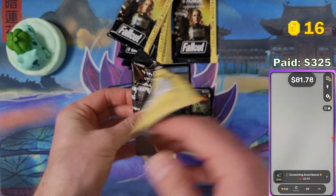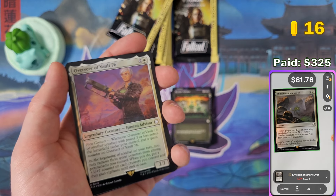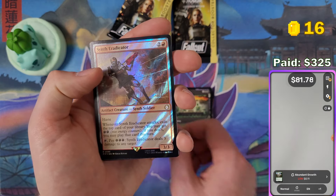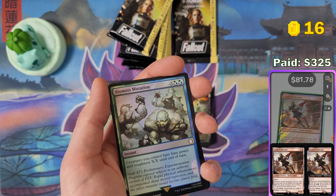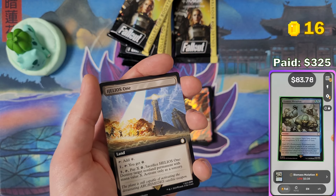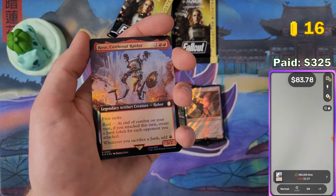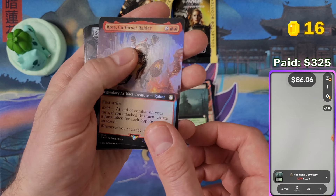I'll be keeping all the cards below a dollar to pimp out my pre-cons. Going pretty fast through these packs — I need to hurry up opening all of them. I think I'll open them all today or tomorrow and upload the videos over the coming days because I really need to sell all these cards to make the money back for PayPal. For anyone who doesn't know, I use PayPal's pay-in-30-days thing to buy all these products and then sell the cards to pay back PayPal — that's the hustle.